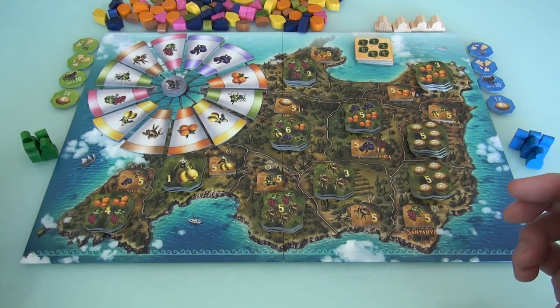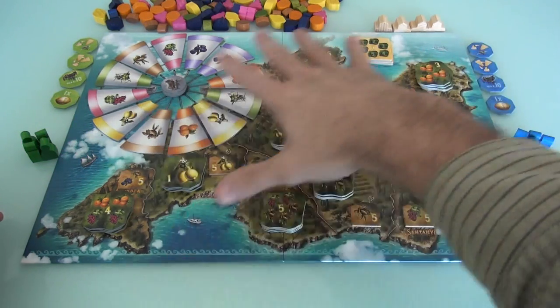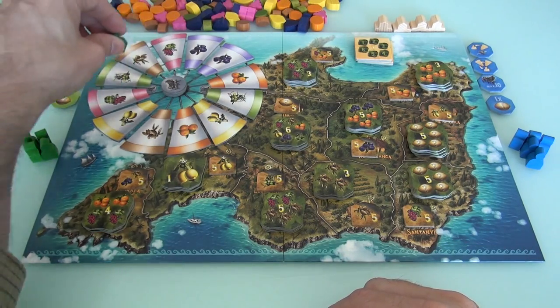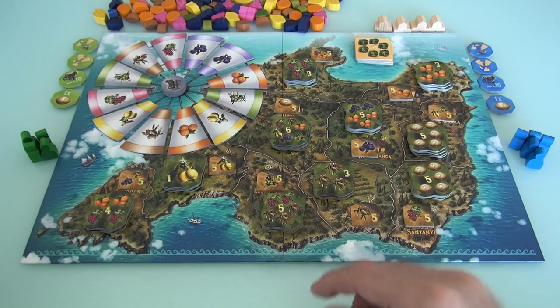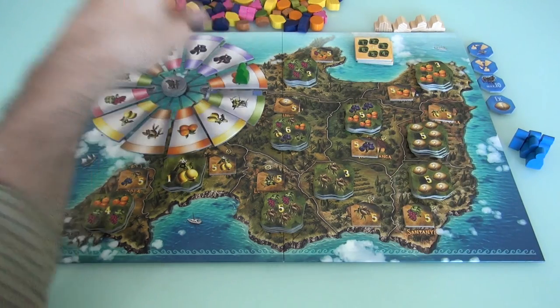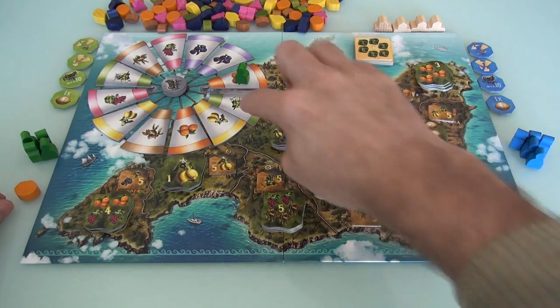I'm the first player, and as part of setup, after you've made the board and you can see what all the targets are for the different areas, we need to put our workers on the different spokes of this windmill. Every time we do, we get one fruit that's there. I'm thinking about that — I'm going to try and supply the three oranges and two dates. So I'll come over here, and that gets me one orange.